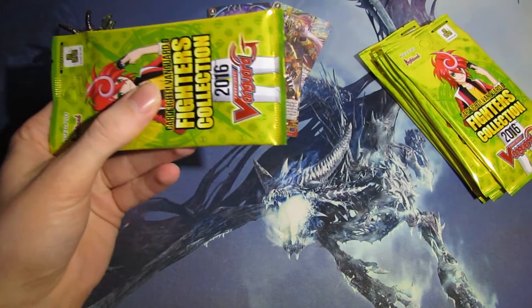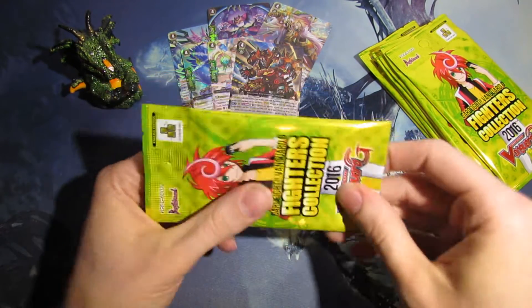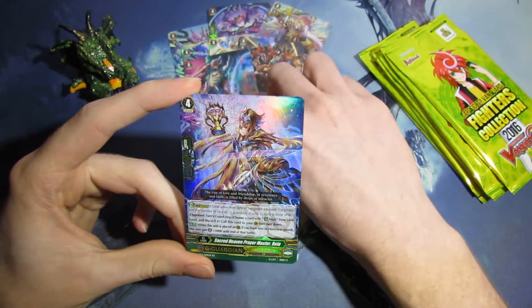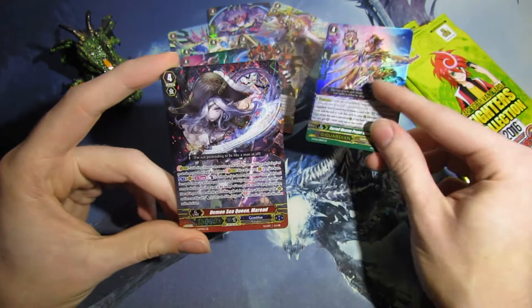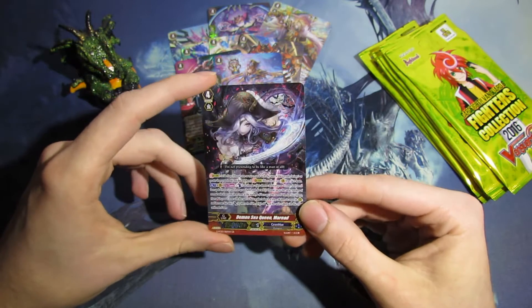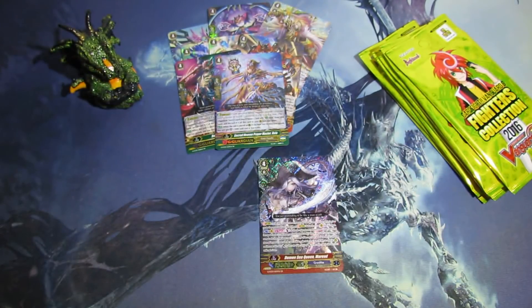I'm going to go a little faster, but I don't want to damage these packs — I just want to cut off Krono's legs. Dark Knight Ludvick, Shadow Powder G-Guardian. Secret Heaven Prayer Master Ria for Gold Paladin. And we got our first Generation Rare — Demon Sea Queen Marid. Wow, that is shiny — a very, very shiny pattern. I can see some resemblance to the original BTO5 rarity pattern. I'm going to put that in a sleeve. Who knows, I might start building up my Granblue deck and make it competitive or something.